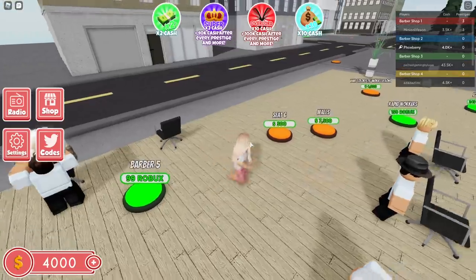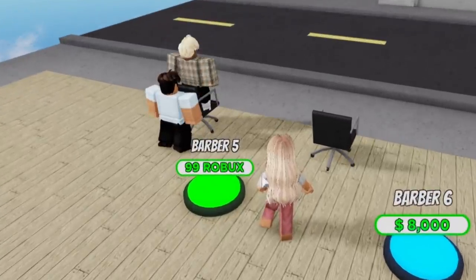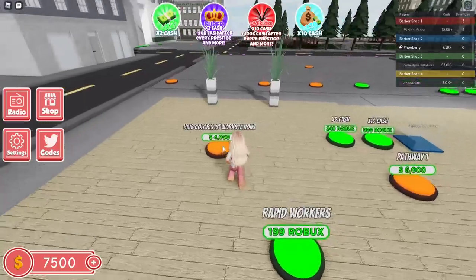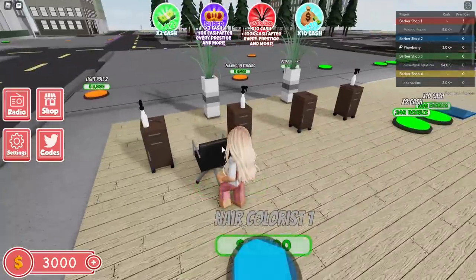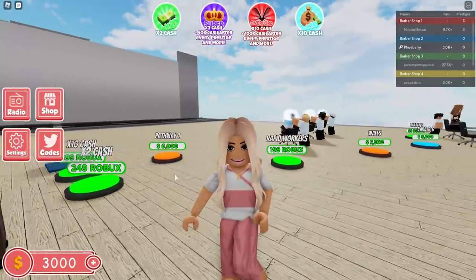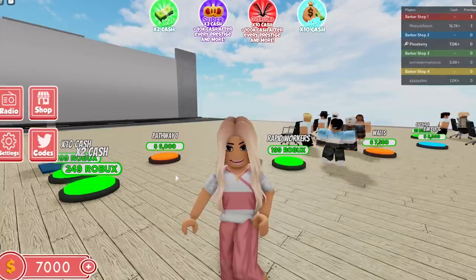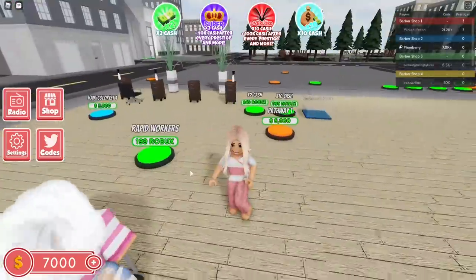So seat 5 and then seat 6 is 500. Oh my gosh wait — a barber 5 for 99 Robux? That's not fair. No one's gonna be able to come here then. And 8,000 for that? Oh this is getting expensive. A hair colorist workstation — oh this is cool. Speaking of that, do you know that since I changed my Roblox character to being blonde I've actually become blonde in real life? Check my Instagram and Twitter to see what my new hair looks like, and follow me whilst you're there!